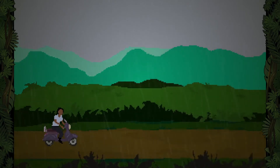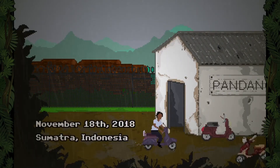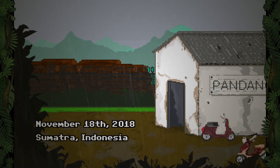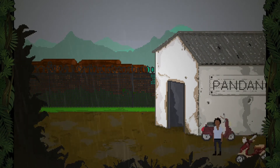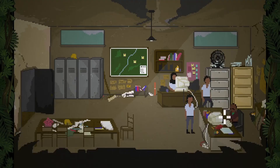It's a story about a chap called Yandi who works in the Indonesian forests or jungles of Sumatra as a logger — a tree chopper-downer. This is a point-and-click adventure, very similar to the team's last release, Football Game, which I'll talk about a bit more in a bit.